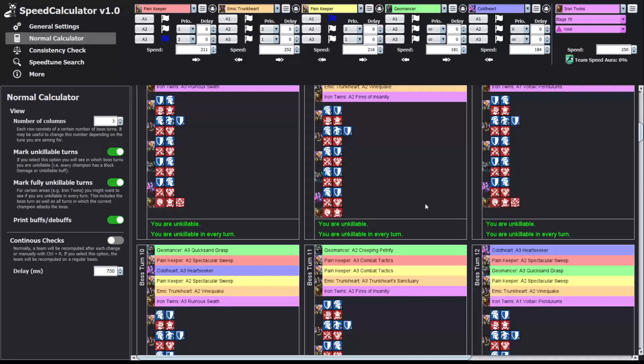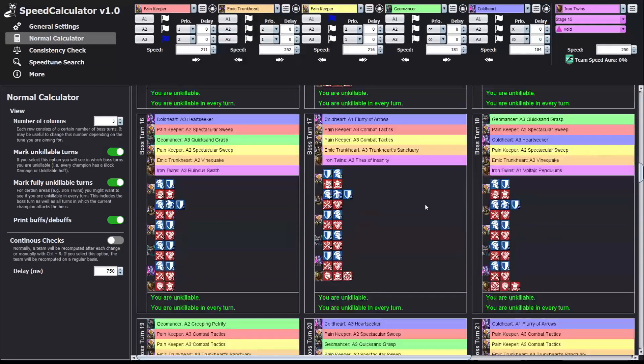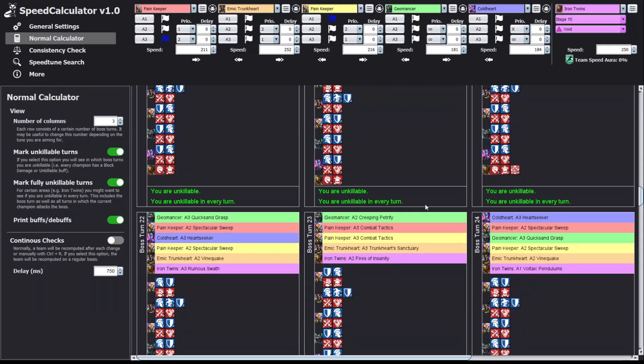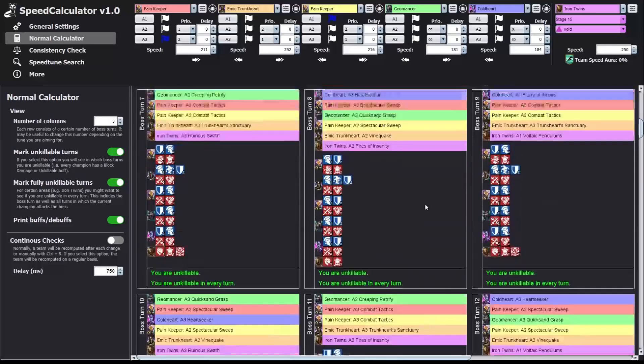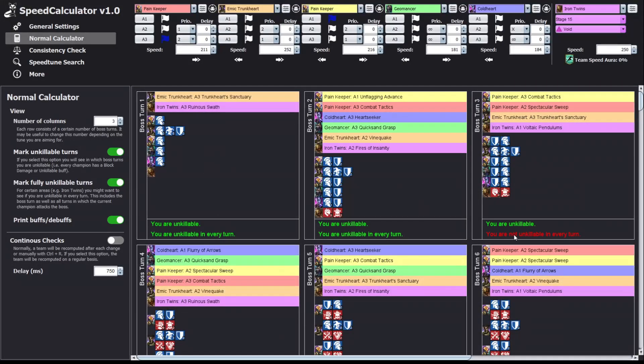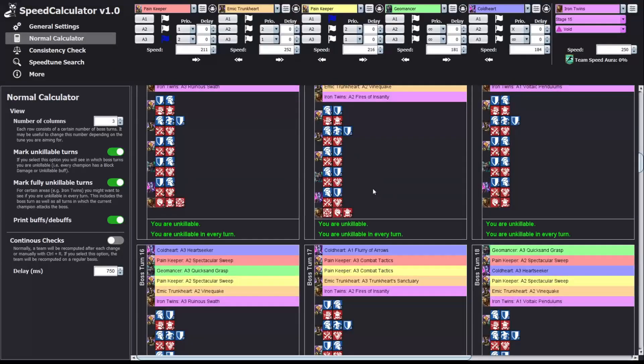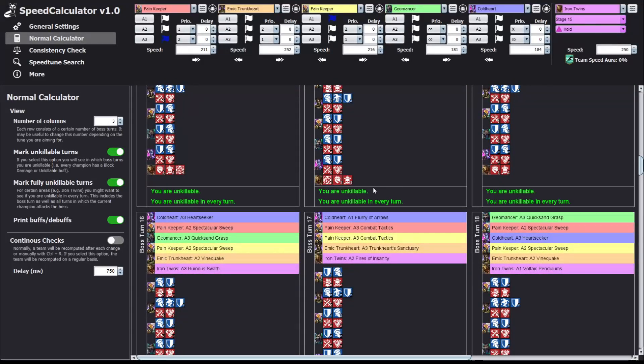In my case it is unkillable the whole time, as you can see right there. Technically it isn't because Iron Twins can ignore that, but if you are tanky enough you can just take it and you're good. We only have one turn on this whole thing where we are not unkillable on counters — that's the third turn — but there is just a pain keeper doing one hit, and I think we won't get the perfect HP bar or war master, so I think that turn is okay. Everything else is unkillable the whole time, but you gotta be tanky.